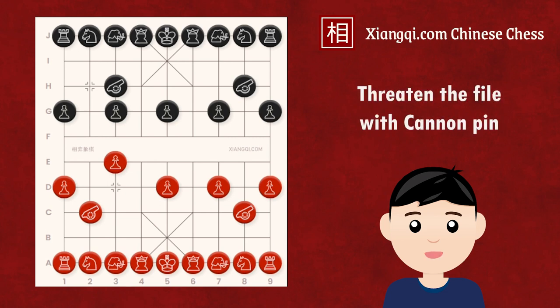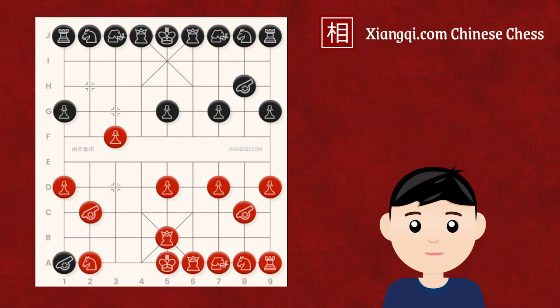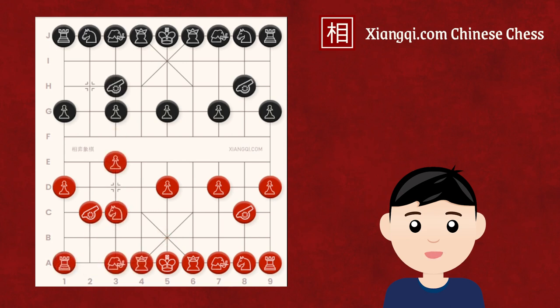For example, if it is Black's turn, he could move up his soldier. If Red takes this soldier, Black could capture the chariot by a fork. Also, if Red decides to move the horse up, Black could benefit from the cannon pin by doing the same thing. Red's soldier cannot take the Black soldier because if it does, the Black cannon would take the Red horse. So in this position, Red's third file would be in trouble. Red usually responds by moving up the elephant to avoid the cannon pin, or moving the cannon to the central file to attack.